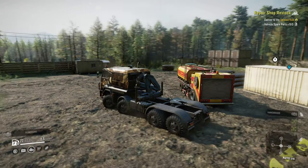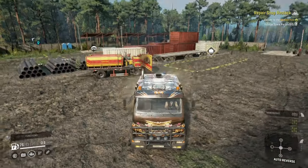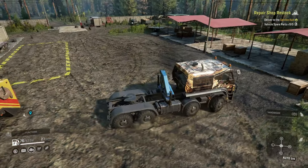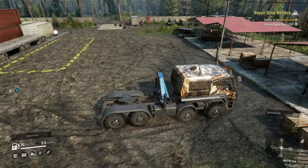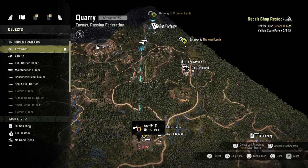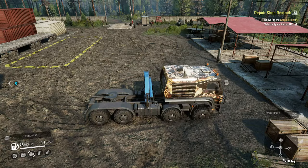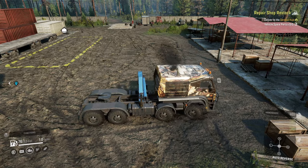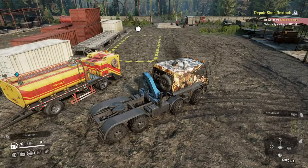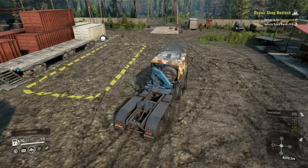Basically what we need to do is take this truck all the way back to the Drowned Lands — not the drowned islands, I don't know why I said that — and we've gotta go grab a trailer and pick up three vehicle spare parts, which I think are all the way back towards the warehouse over there.